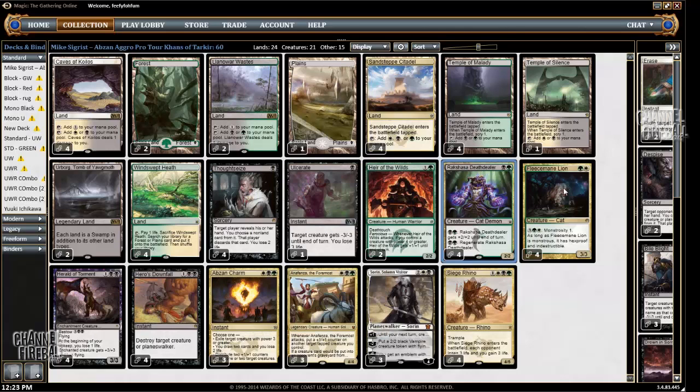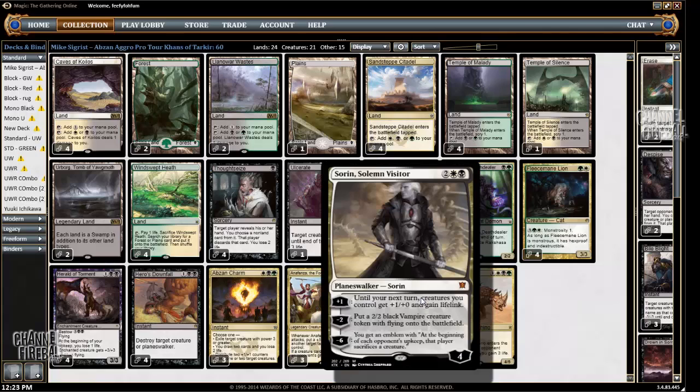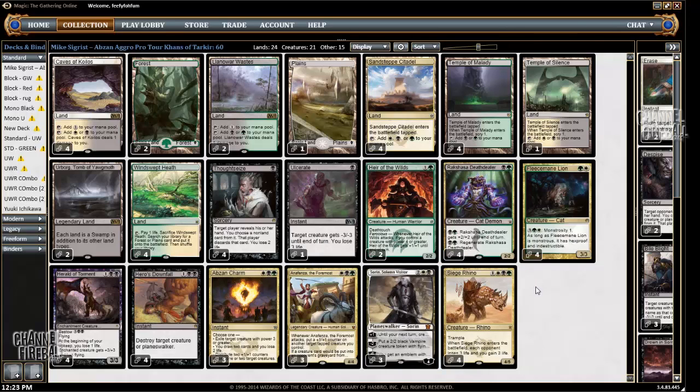Thankfully, there are a few cards in the deck that gain life. The biggest being Siege Rhino, that always gains you life, and Sorin has the most potential to gain life — you can gain as much as 20 life in one turn. So those cards are both great to offset the life loss.